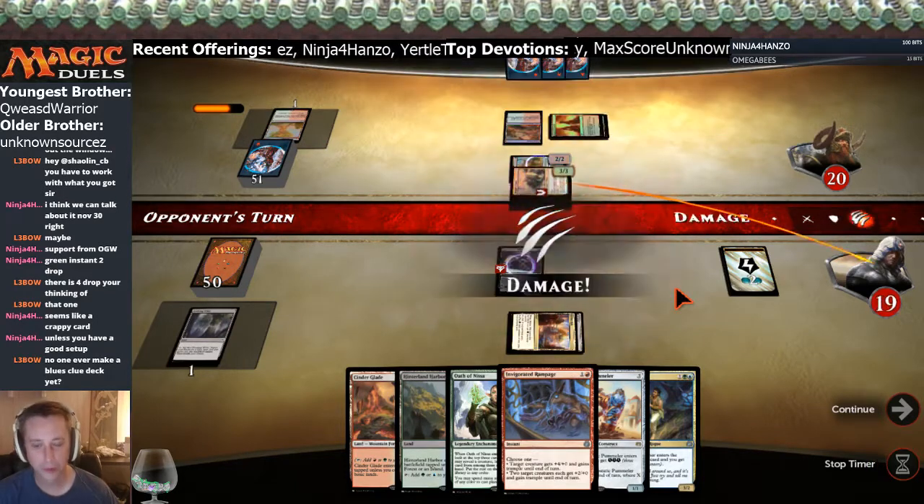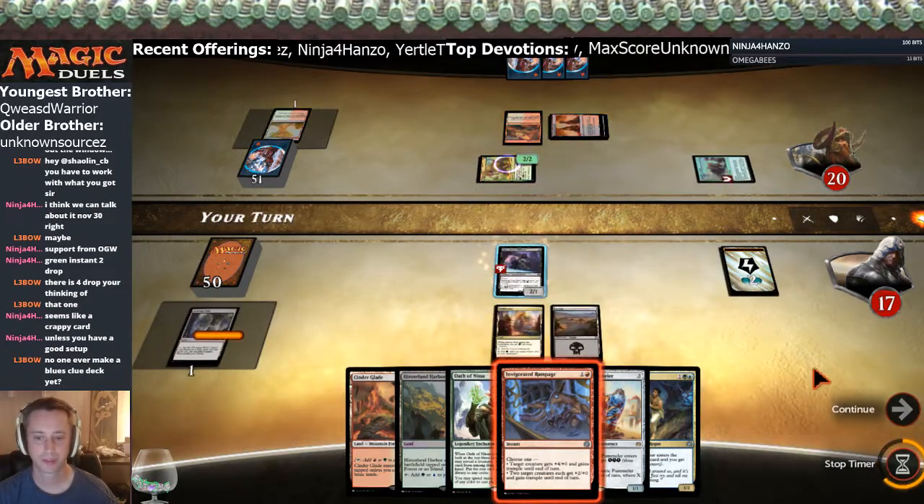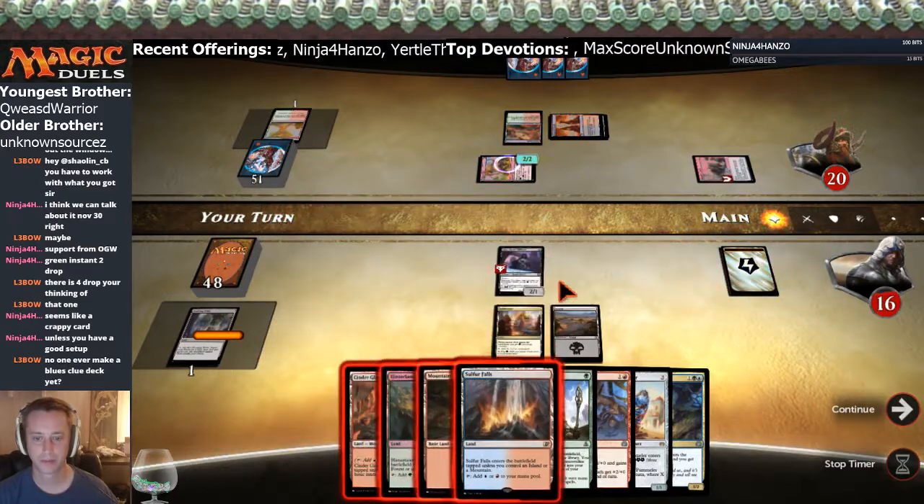That card was a four-drop — he played against a four-drop, come on man. Come on with the four-drop. Yes, we're gonna take a card. I think we're gonna try to win this one with Pummel.